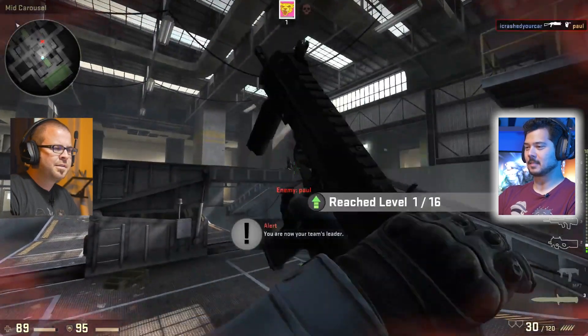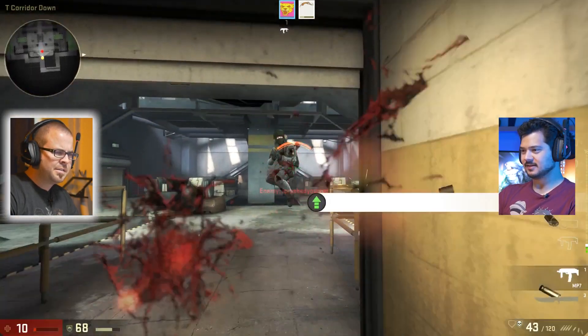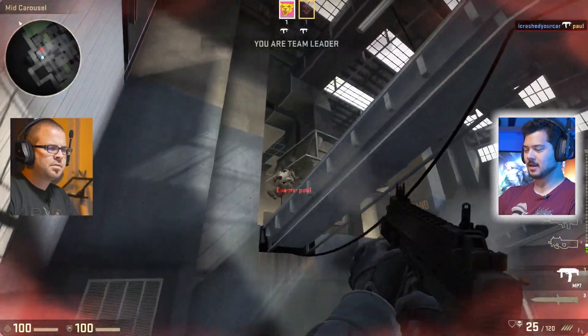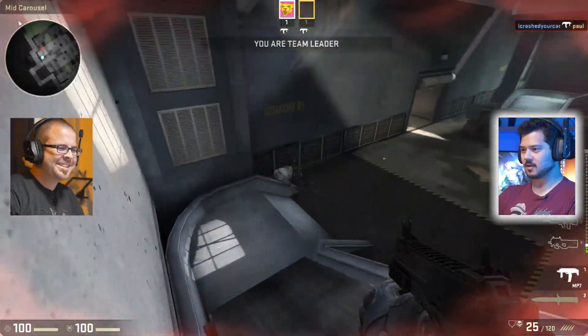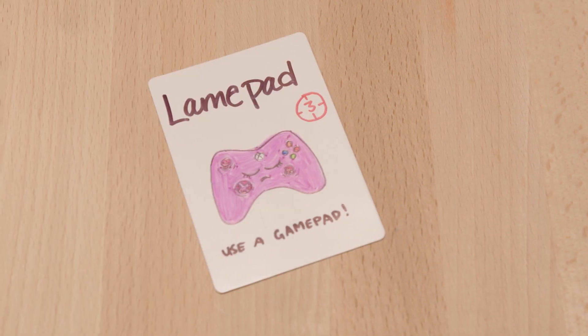You got first blood — that's a bad omen. How did you get me down to 10 health in that brief period of time? I'm gonna play this card — it's the FlamePad. Common mistake in StackAttack is to wait too long to play your attack cards, so I'm leading off with FlamePad.